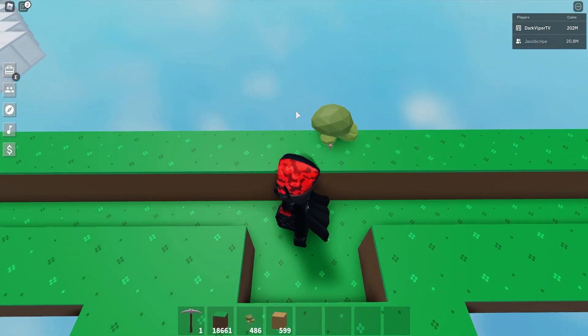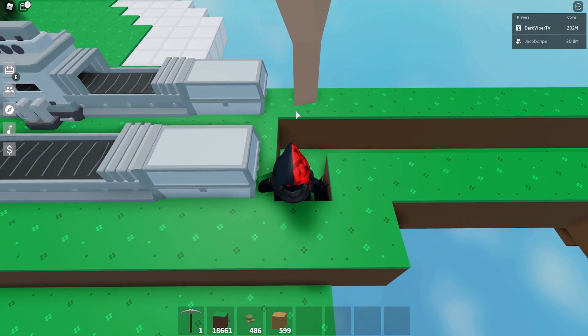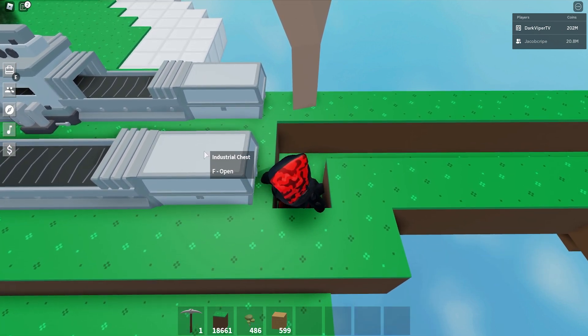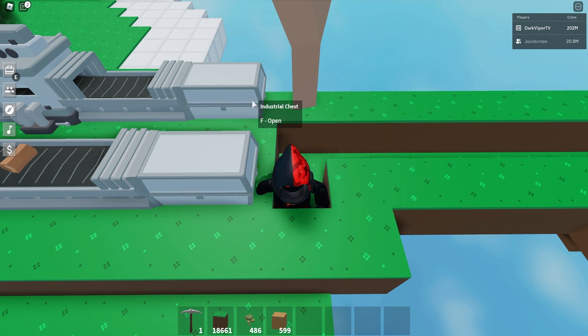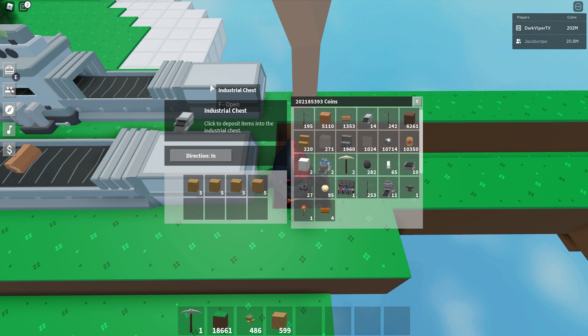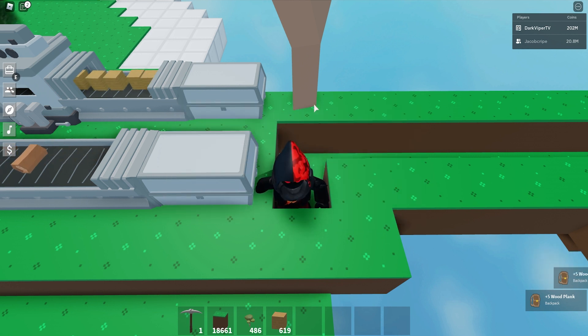Timing is everything in this macro — you've got to make sure you time things correctly. When we get back to the start, sit here for a moment to reset the timing, then open the industrial chest and drop some wood in. You can drop a lot more wood in this setup. Click this eight times — one, two, three, four, five, six, seven, eight — close that, and we're ready to go. Stop recording and loop it.